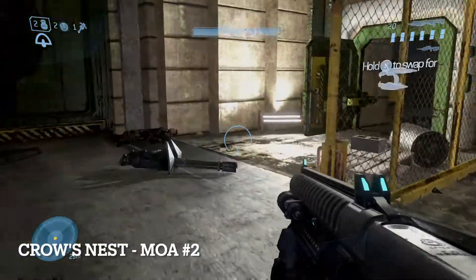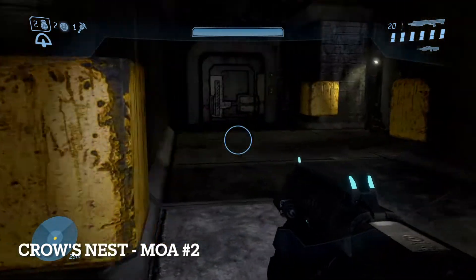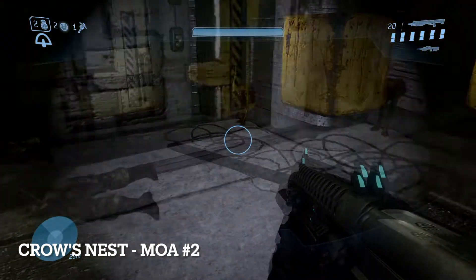Start this one at Rally Point Bravo. Defeat the hammer-wielding brute chieftain, then turn left out of that room instead of turning right. You'll see a dead Marine and the MOA.